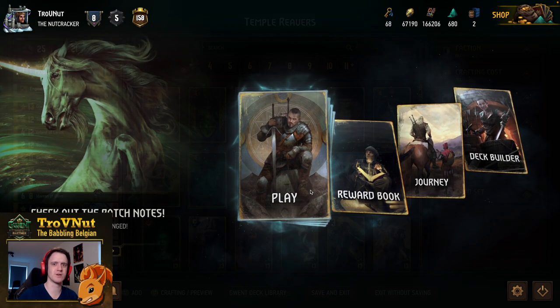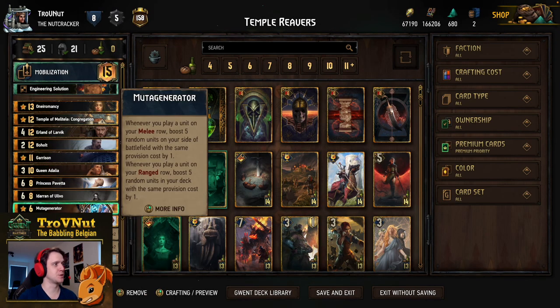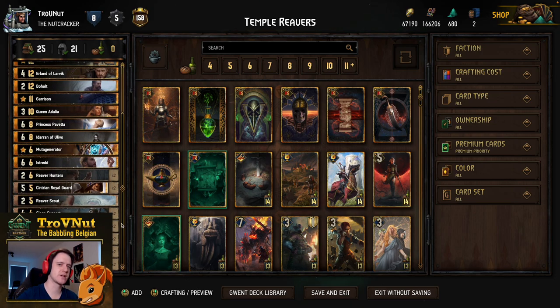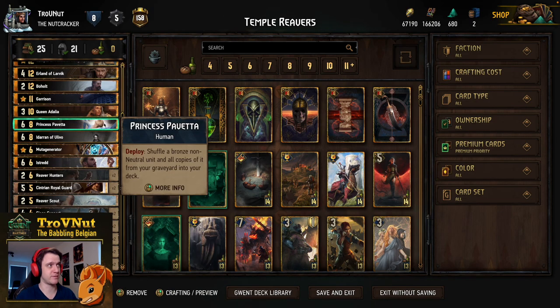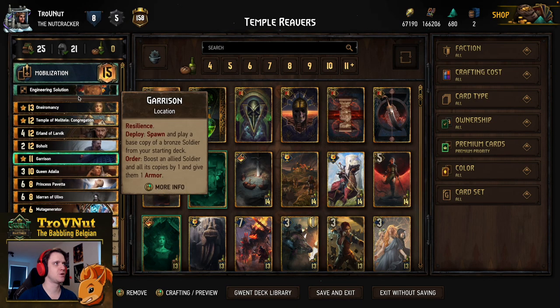Temple Reavers is a pretty classic mobilization reavers deck with a fun twist — we're doing a lot of deck boosting as well with Erland, Muta Generator, and some other fancy cards. We're trying to get as much carry over as possible, because usually when you play reavers the big problem is if your opponent is running a lot of control your reavers just get killed. We have a few counters to that: we can put them back into the deck with Pavetta, and we also have the Centrian Royal Guards as a safer alternative.